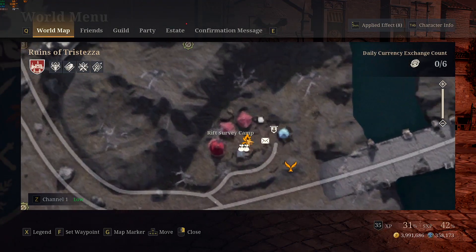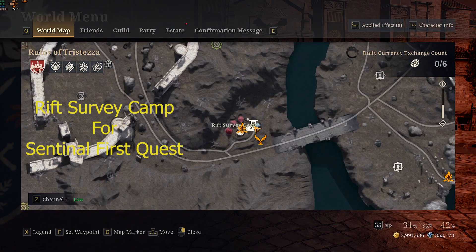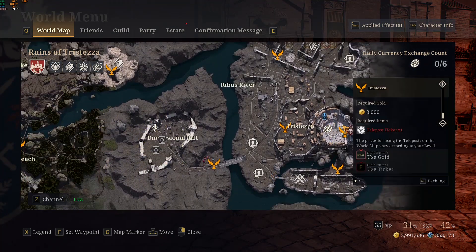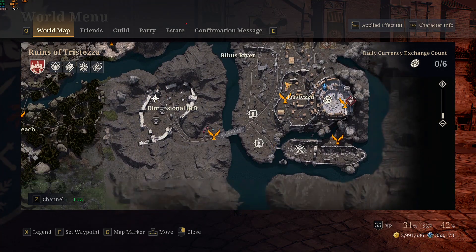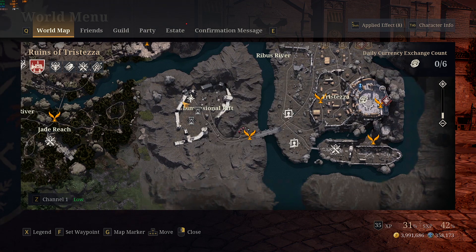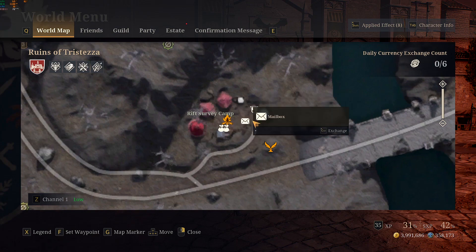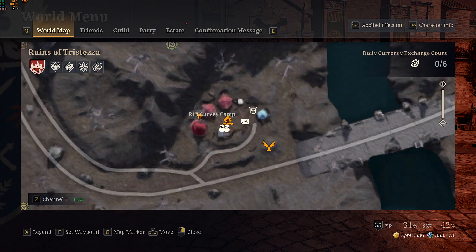The third quest is for the Sentinels, which starts at Survey Camp. Once you have gone through the main quests of Tristaza, you will reach the city, complete those quests, and come over here — this is where the Sentinels quest will start.